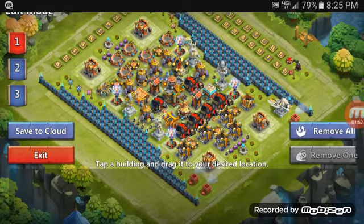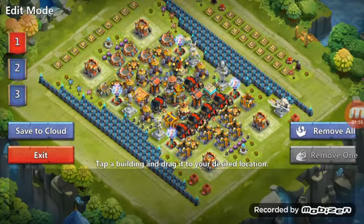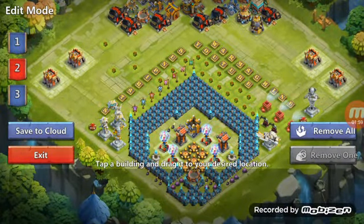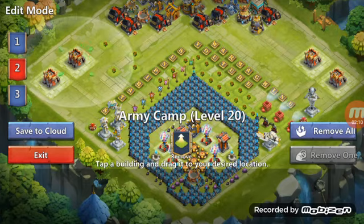Some people just do one base, they save it, then they restore it, and the other two bases get lost in the process as well. So I found it best to just do all three bases at once, and even if you make changes to one of them, go back and save them all individually again.